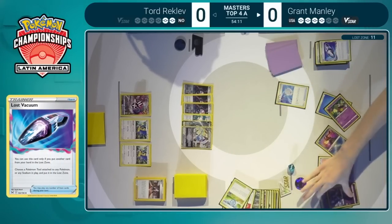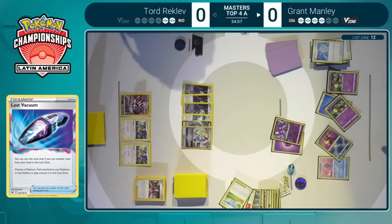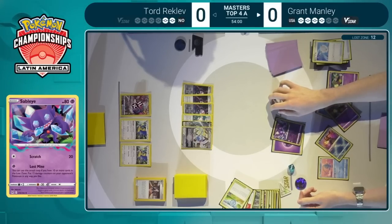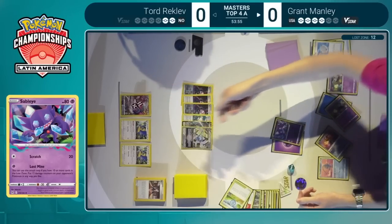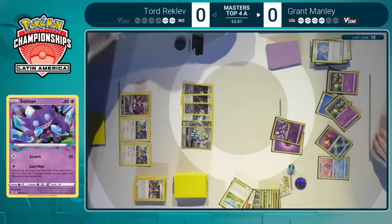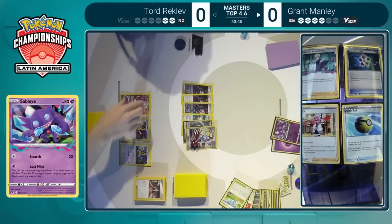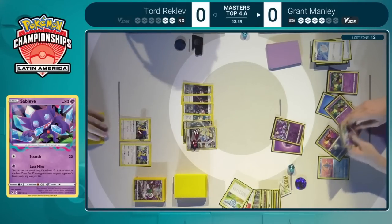Should be able to get into the Sableye, but we see the Scuba Met instead. Sableye ready to work its magic here — Lost Zone has 12. That means Lost Mine is certainly activated as it only requires 10, but you do get to place 12 damage counters. Oranguru at least going to accept a few of those, and it looks like the rest will be placed on this Lugia V-Star — a potential to set up for a three-prize knockout as we see some damage also to the Archeops.